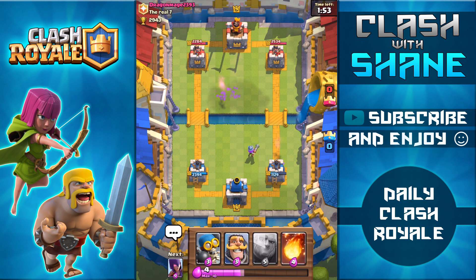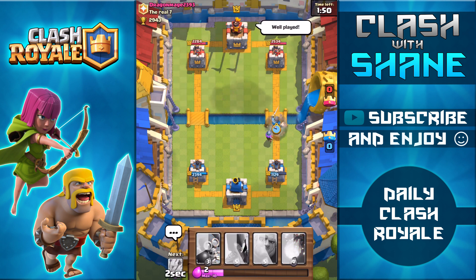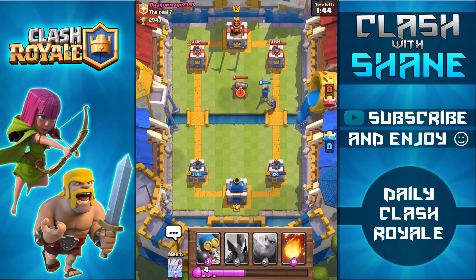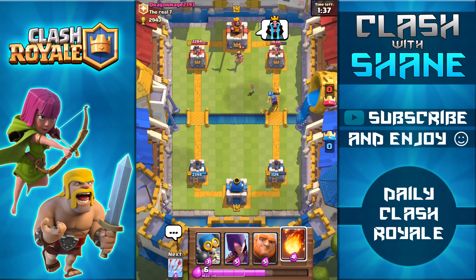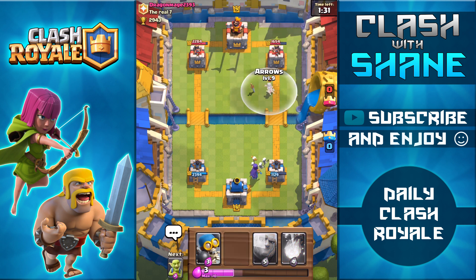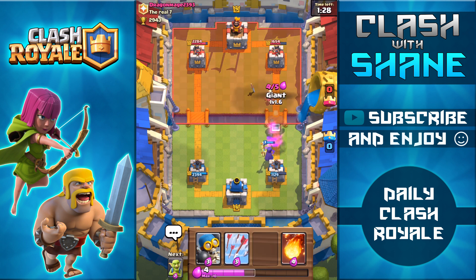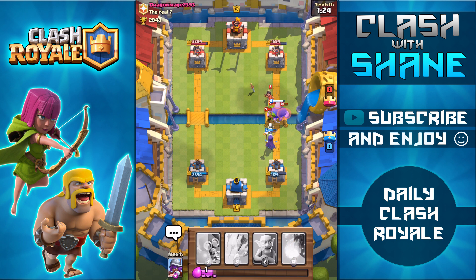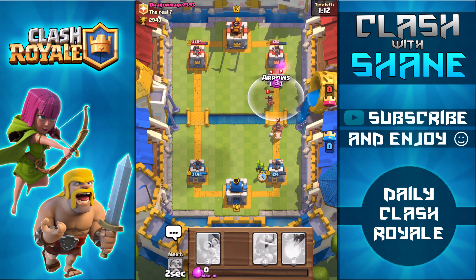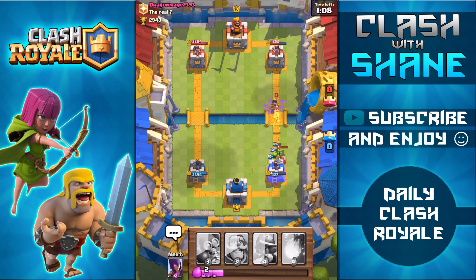In Arena 1 you wouldn't normally face hog riders, but up in Arena 7 and 8 you need answers for them. He has a minion horde — deciding whether to use fireball for the minion horde and arrows for the princess. Dropping the giant and letting the witch take out the gobs — she takes a while, and actually doesn't kill the princess. Using arrows, but she gets the goblins first. A second princess comes down.